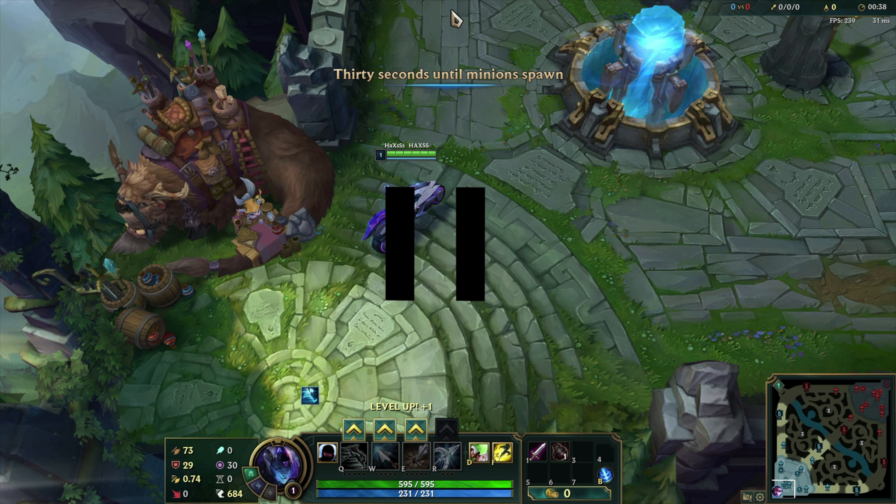You know those times where you've accidentally clicked past the player, moved towards them, and ended up dying because of it? Don't worry — the game can actually do it for you. It's a cheat for League and it's fantastic.